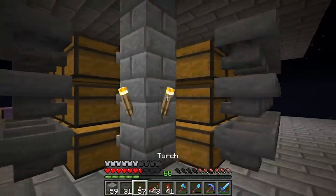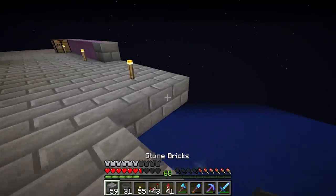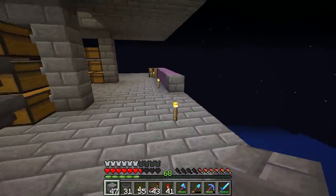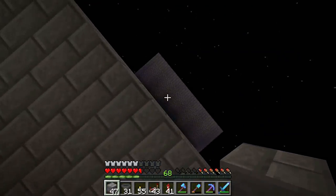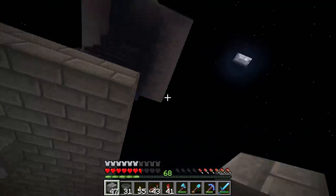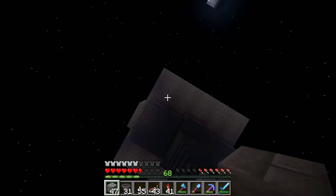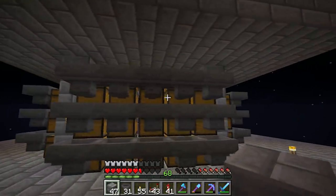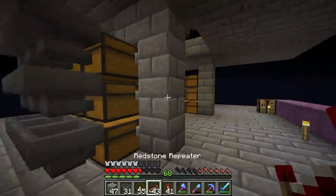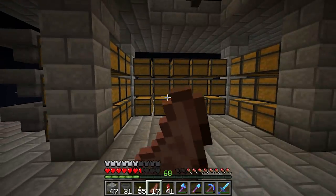I wouldn't be surprised if we saw phantoms spawning soon — it's been a couple days since I slept in-game. Here's how I want to do this: I lined it up with the front of the spawner — where the redstone is I consider the back. I was considering doing two tall instead of three tall, but I like the way this looks so we'll stick with it.